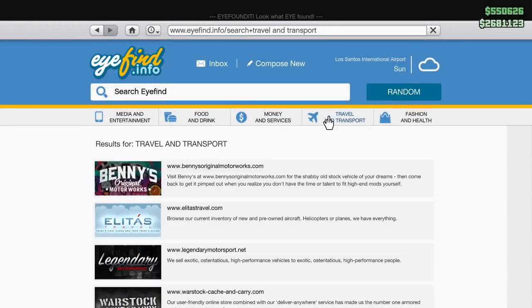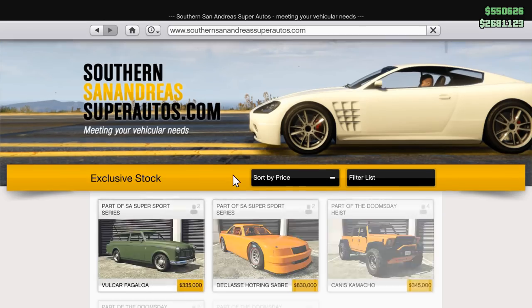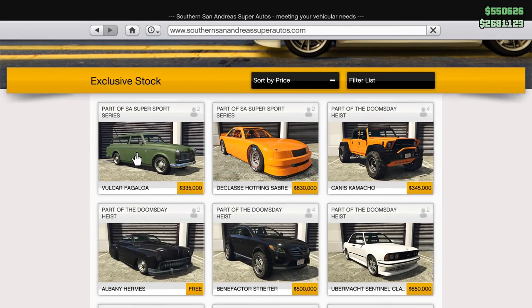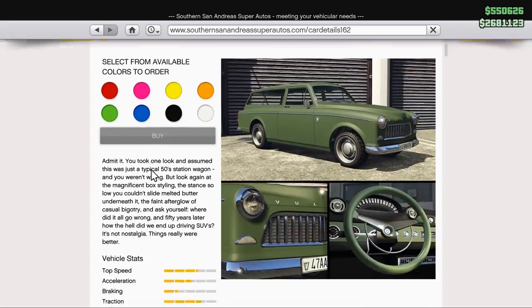Hello everyone and welcome back to another GTA Online guide where today we're going to be taking a look at the Hot Ring Sabre and the Volv... whatever this car is called. I can't pronounce it. This name sucks and so does the car.